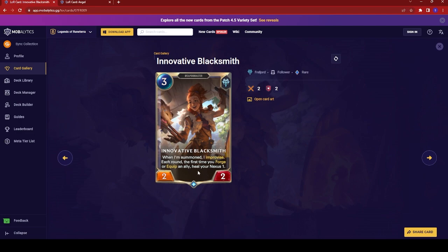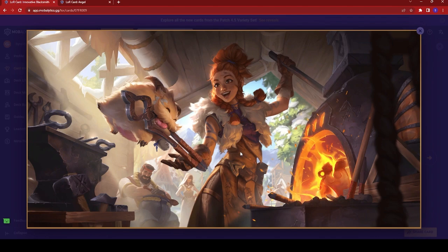The fact you can get a little bit of sustain to heal your Nexus would also be great for Ornn. And again, as a Weaponsmith, this could also work for Jax. The artwork is just adorable and wholesome — just a nice forge in the Freljord with everyone looking like they're having a great time. Also looks like the Poro is actually biting and trying to either run away with the tools or help out at the forge. Overall, just a very happy and wholesome card.